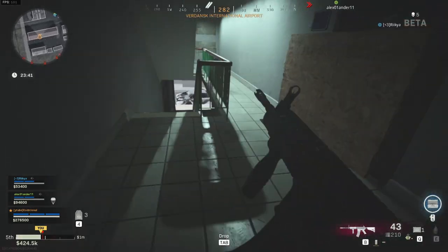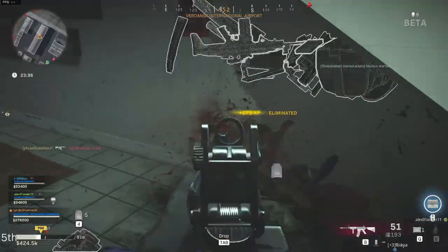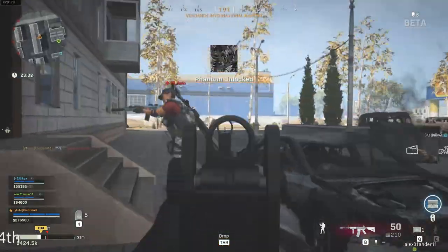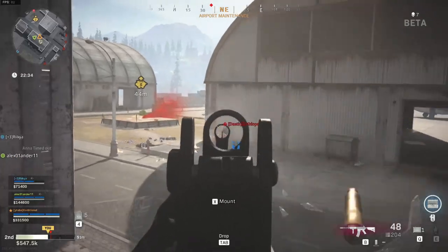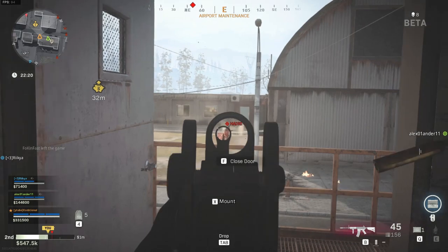Before we go into the M4A1 setup, you might wonder what the differences are between the normal M4A1 and the Task Force one. It is actually just one, but a very crucial one — it is the iron sight. The iron sight is way more clean, making it very easy to use. This will make me change my normal M4A1 setup quite a lot.